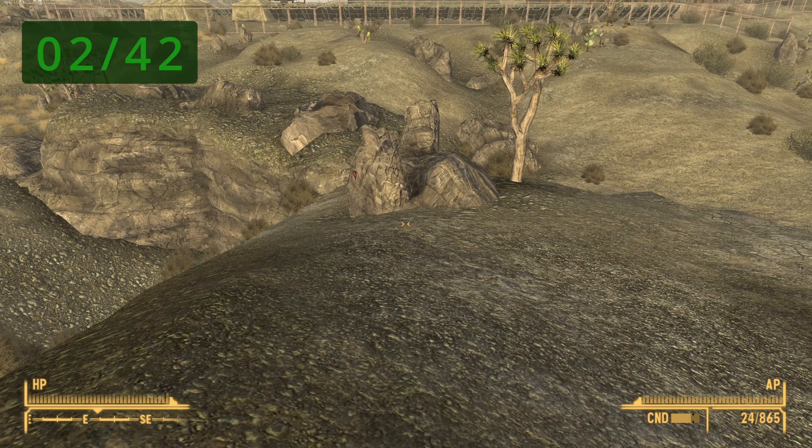You can find one in the Abandoned Brotherhood of Steel Bunker. Once you make it, go towards the entrance and look to your left — it should be right there. You will find one at the Black Rock Cave entrance. Just look towards the southeast and it should be right where you see a heart-shaped image on the rock itself.